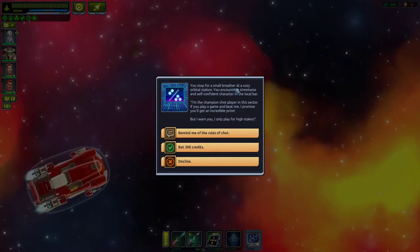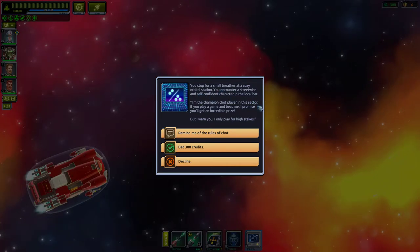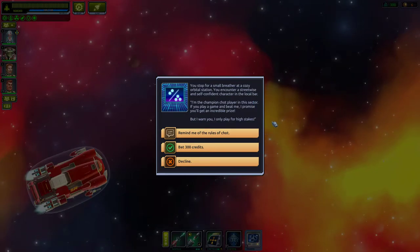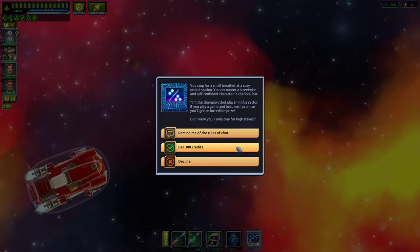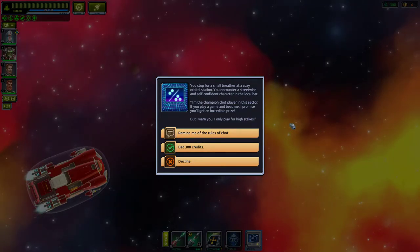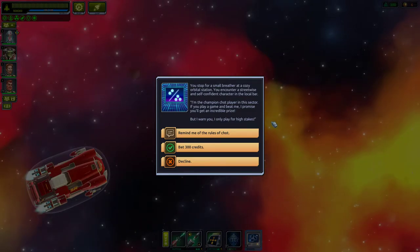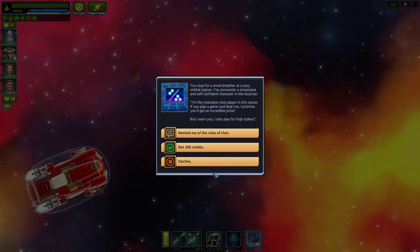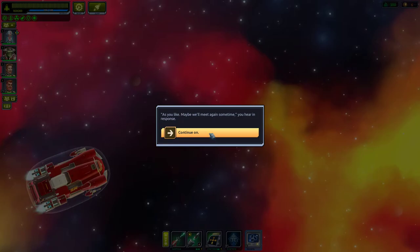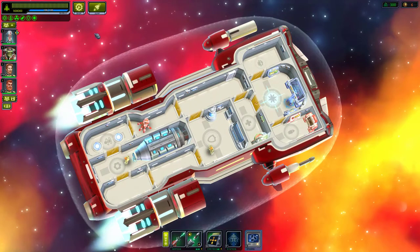You stopped for a breather at a cozy orbital station. A streetwise character in the bar says: 'I'm the champion chart player in this sector — if you beat me I promise an incredible prize, but I only play for high stakes.' I only have 300 bucks, so we're going to decline. You can't just squander all our money in one go.